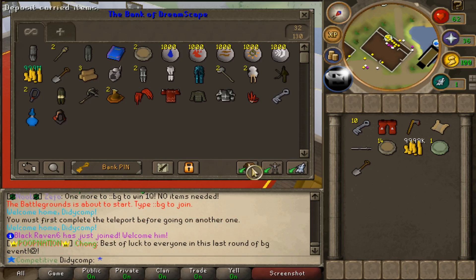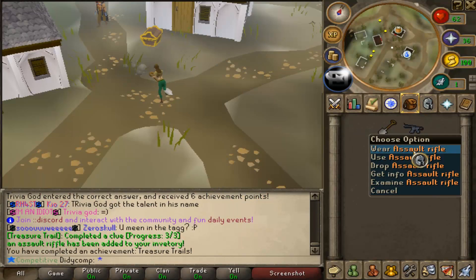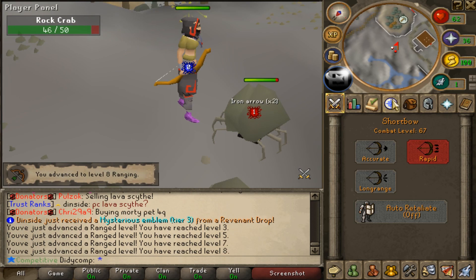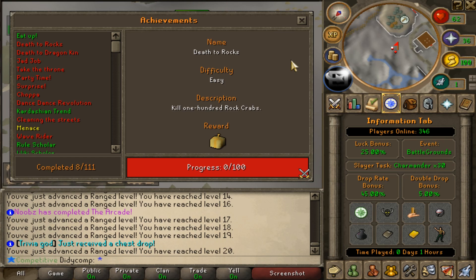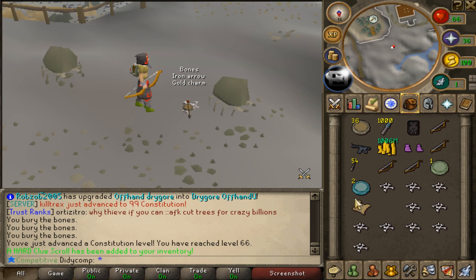There's a BG event going on and if we win it we get one quadrillion — let's go, there are so many people here. We also did the clue scroll and got a pretty good weapon — an assault rifle. To use it we need 70 Range, and what better place to train that than rock crabs, because killing 100 rock crabs is also an achievement requirement that rewards a super inbox. It shouldn't take that long. We also got a hard clue scroll and a dream clue scroll is another requirement.